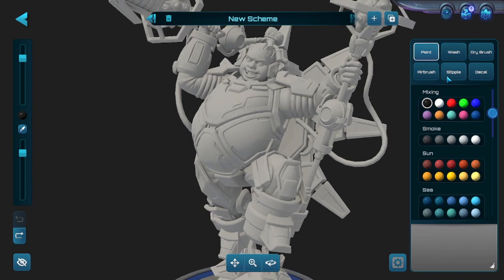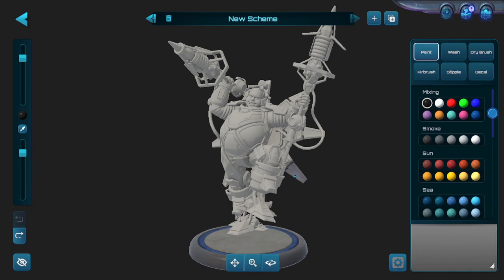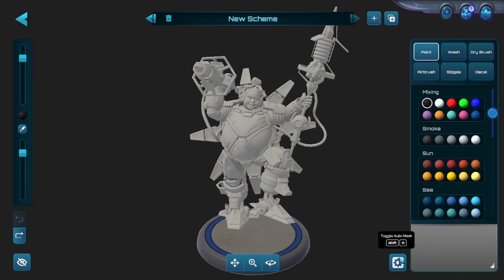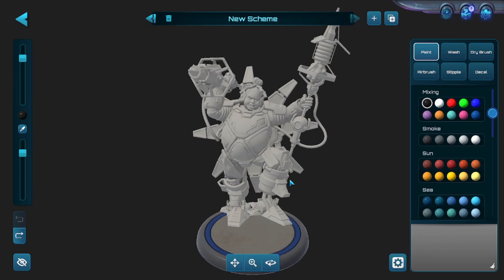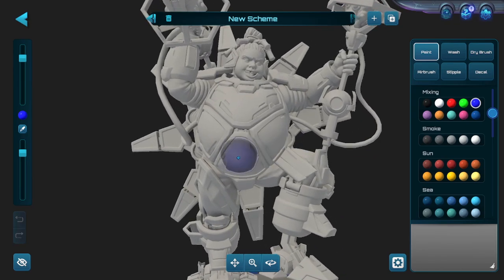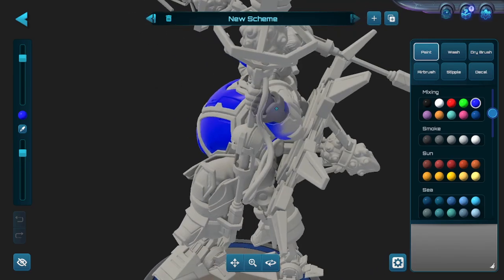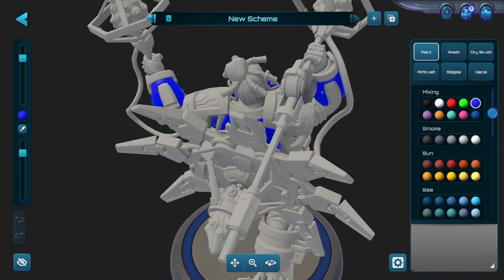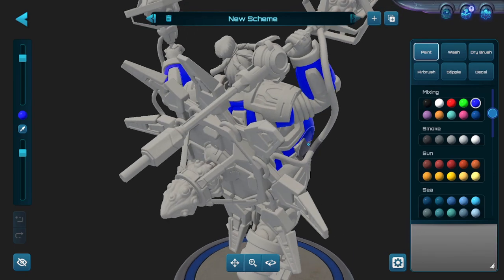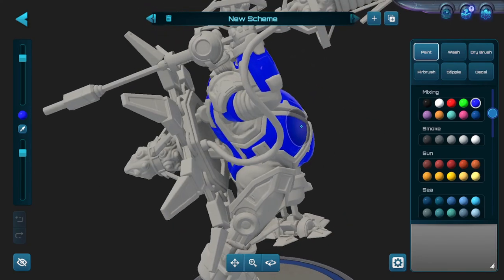We can get into wash, dry brush, airbrush, stipple, and decal in a second, but probably the most interesting feature is the Auto Mask. You can enable Auto Mask down here, and what this does is — let's say you want to make a certain piece of the character blue, like his armor. When I start painting blue, it's not painting any piece of the model that I am not clicking. It may auto-categorize all of his armor as blue, but it won't categorize everything. This really helps you determine what you're actually painting — am I painting his armor? Am I painting his skin?